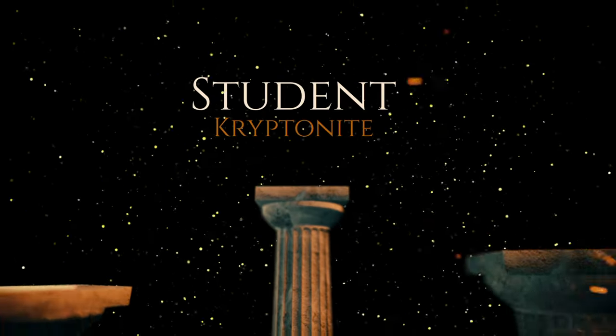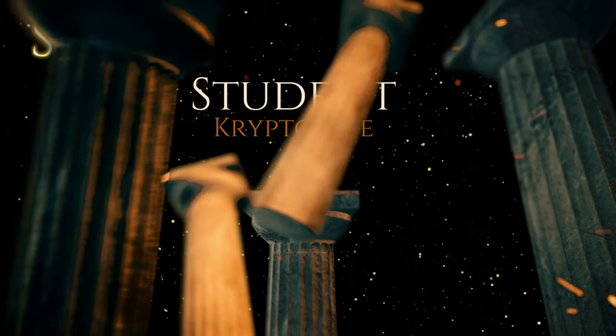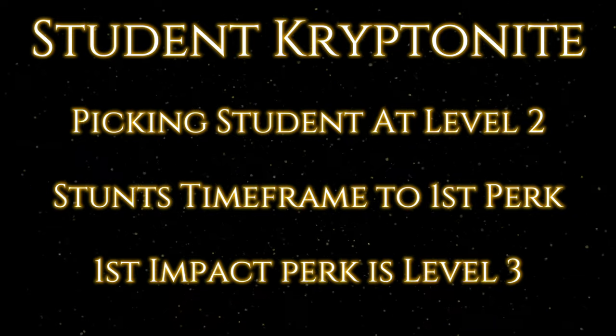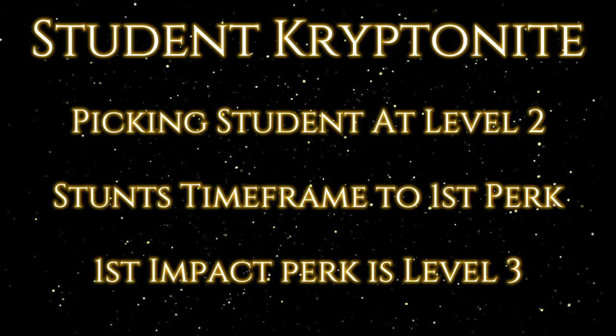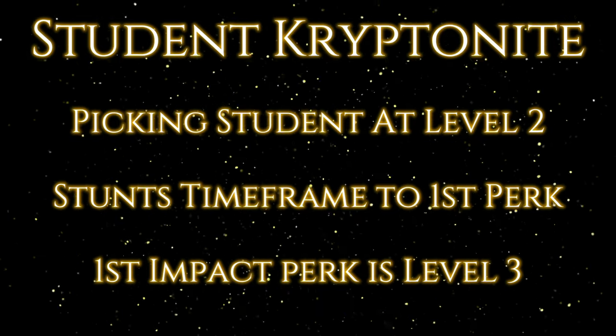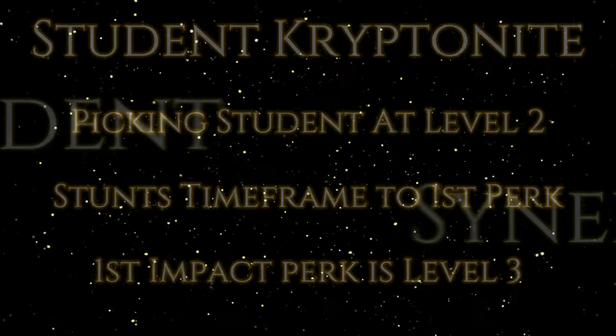Now for the kryptonite section. The main complaint about this perk is that when you pick it at level two, you have to wait until level three to get a substantial perk that helps your brother either survive or kill at a more accelerating rate. Essentially, you're going from level one all the way to level three before you see your first real perk point.